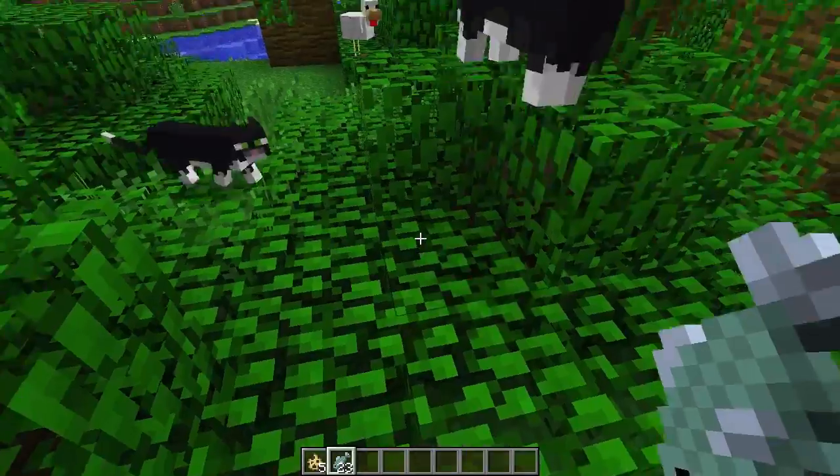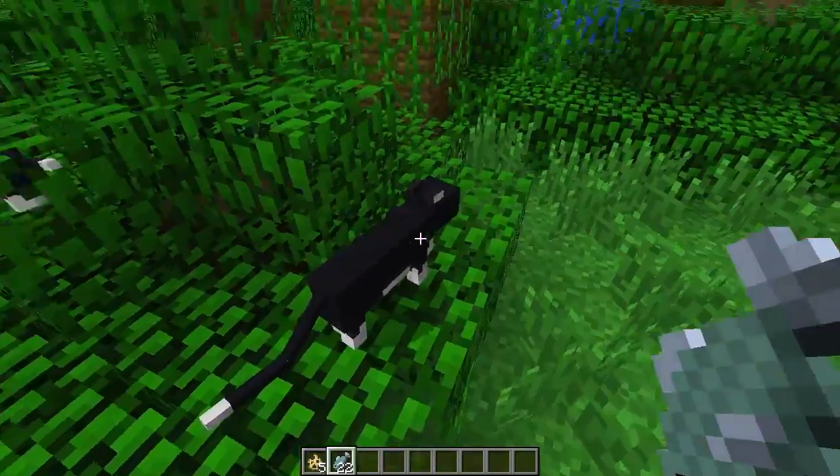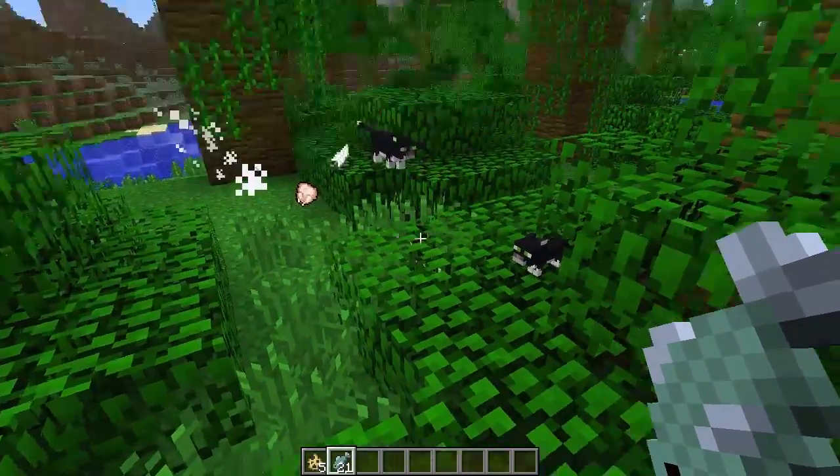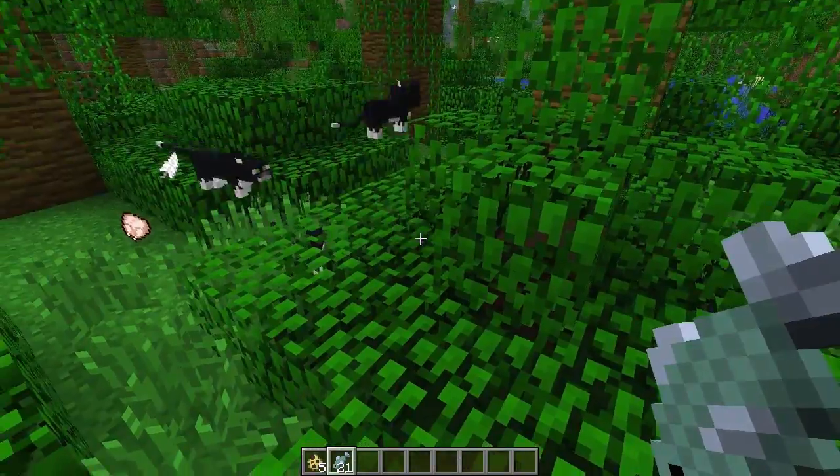There we go. And now, what you can do is, you get a couple of cats, and he's attacking the chicken. There you go. Kill the chicken. Look at that — he spawned a little puppy kitty.